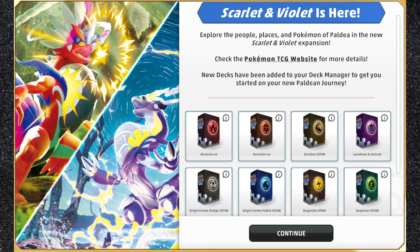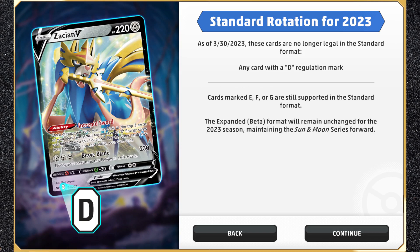If you missed the announcements in Live, eight new free decks are included by default for every single player. Giratina V-Star is easily the best of the bunch and barely needs any work to be upgraded.